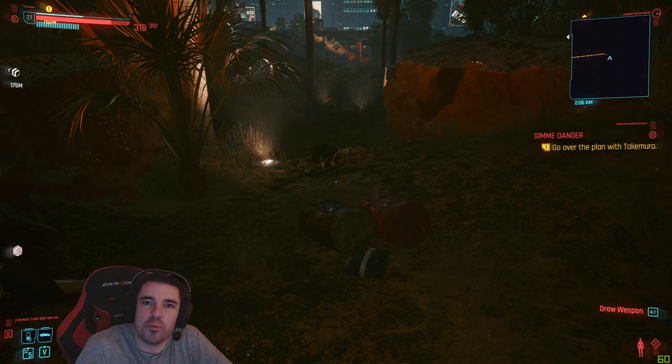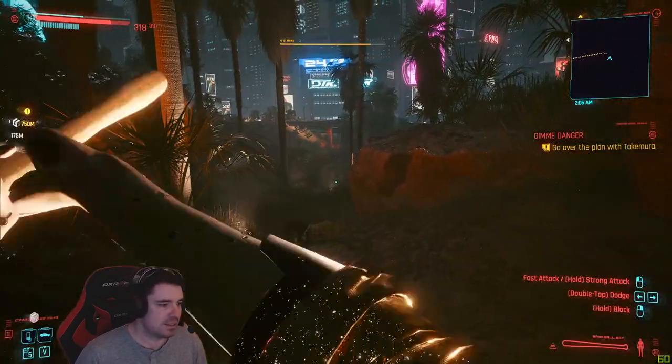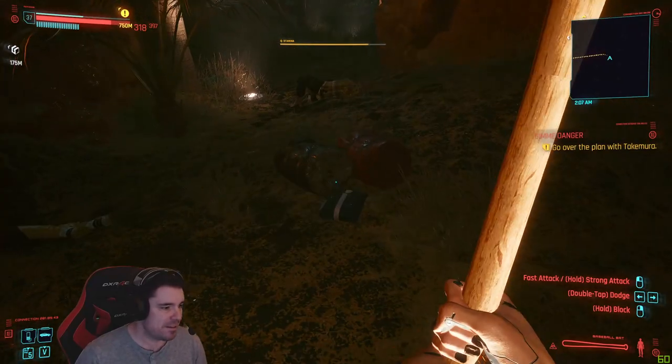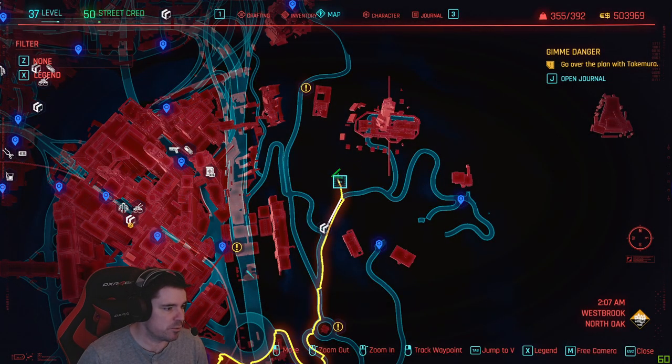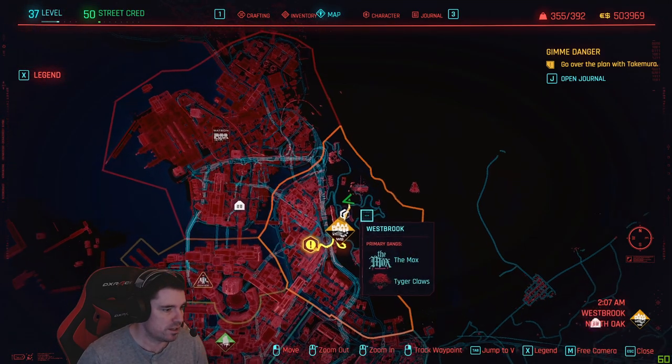Hey guys, welcome back — another legendary blueprint, and this time it is the baseball bat. Just got it in my hands here, swings fast. I've actually picked this one up, but let me show you where it is exactly. There we are, right there — it's in Westbrook, up in the hills.